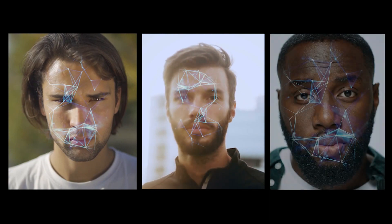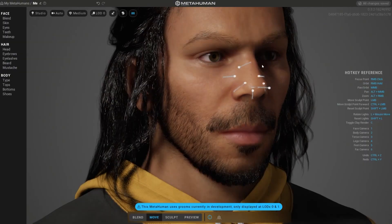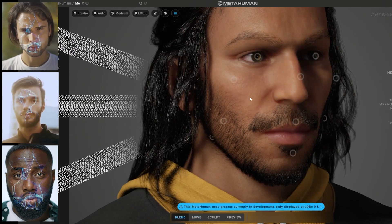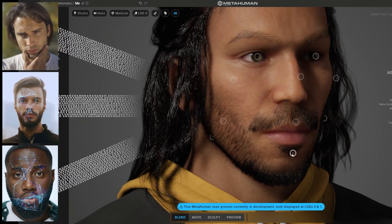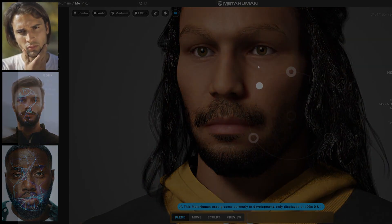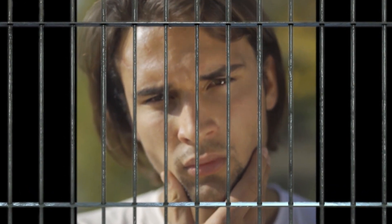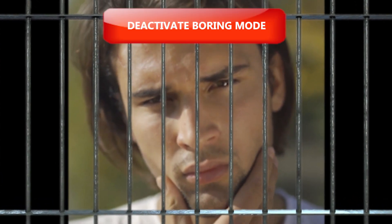MetaHumans was built by creating a large database of scanned faces. When you change a facial feature, it looks at the database and samples the face that best matches the desired shape. This is to ensure that no matter how you push and pull the face around, the resulting face is kept within real-life limits. I don't know what their process was in picking people for the scanned data, but it's very hard to make someone that's not super photogenic. If they're really going to constrain users to real-life measurements, they should probably have a lot more range in the people they scan, or at least give the option to turn this constraint off.